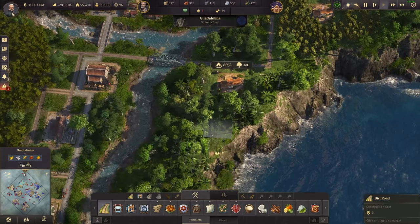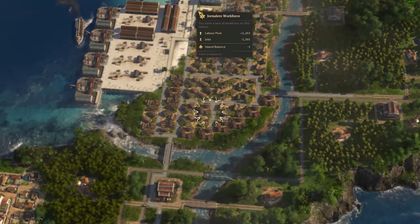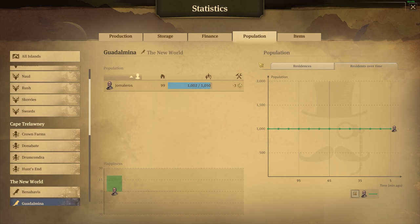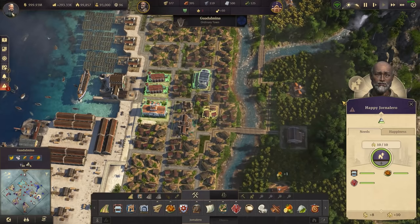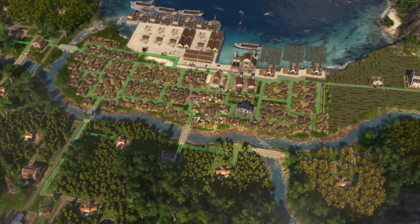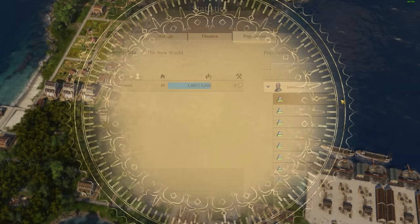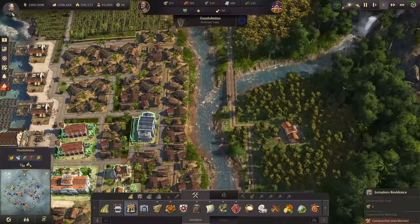Population-wise: 99 out of 1,000 with 1,002 out of 1,050. Some of them have 12 living in a house - there's no town hall here though, so how is that possible? Using the population filter - oh right, they want schnapps and hot sauce. I'm not going to make those just for them, but I might be able to just grab a house and put it down somewhere that might be close enough. I'm just so out of space on this island - it's kind of unbelievable.